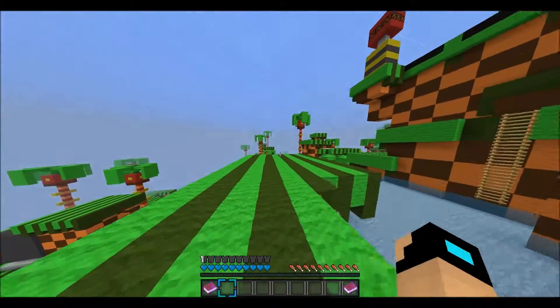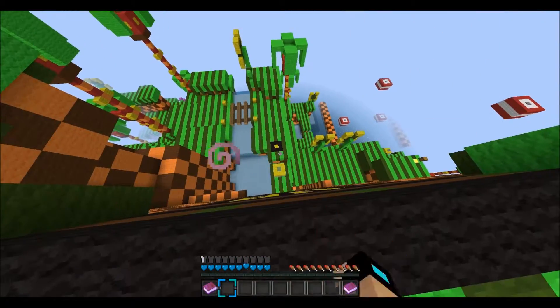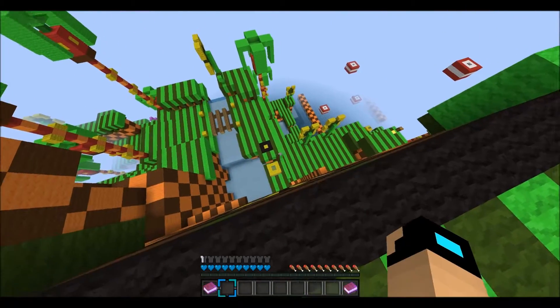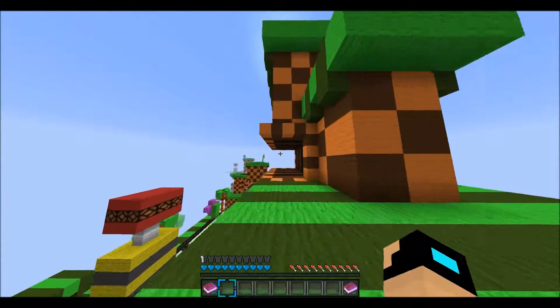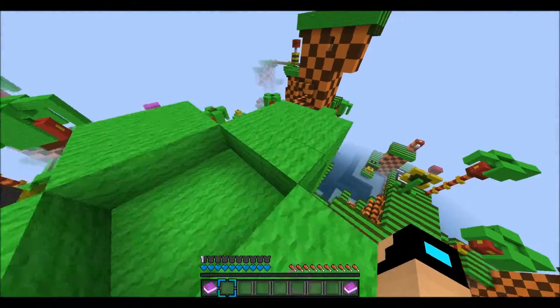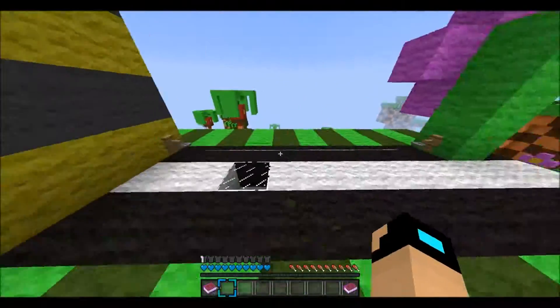You thought you could beat me? You thought you were the one that was gonna defeat my brain. Well, sorry sir - I made it up your little ledge and I'm on my way to go see what's on the other side. I don't think I'm supposed to jump off like that, but whatever. This is number three - this is a good area to be.